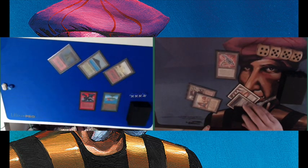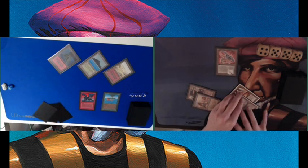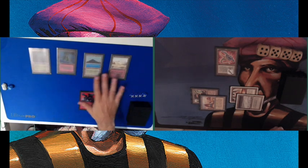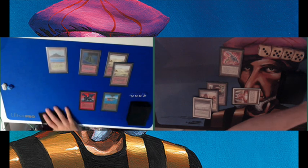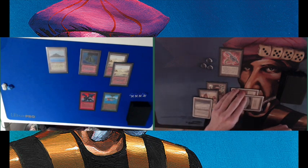Taking a damage and playing my Tetravite — a 4/4 Flyer. It's a 1/1 creature from Antiquities with flying that comes into play with three +1/+1 counters, which you can take off and turn into little Tetravites — 1/1 Flying creatures. You can do that during your upkeep, and you can also put them back during your upkeep. It's kind of like a Lego set. I'm taking off the counters, so I've now got three 1/1 Flyers.